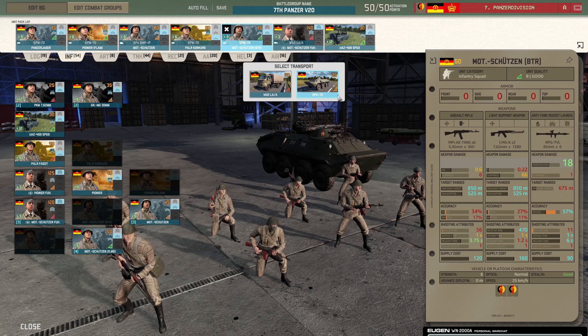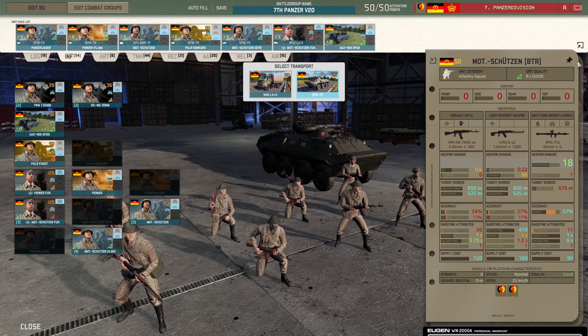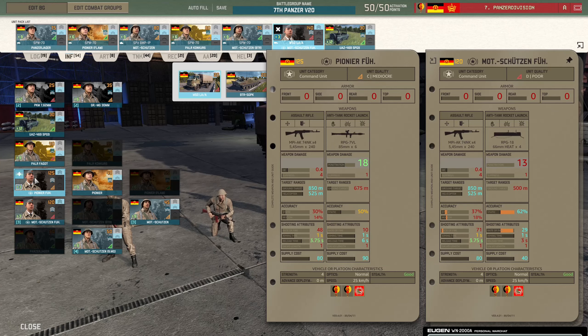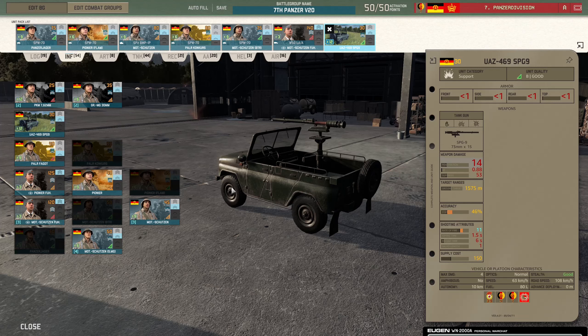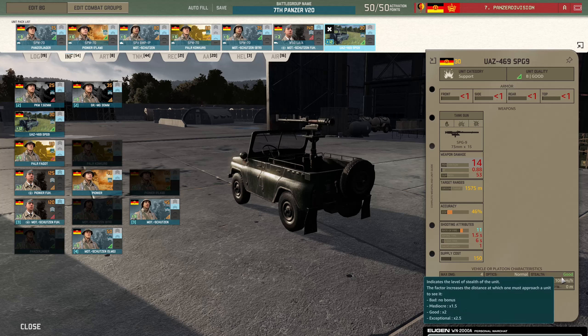I then bring Motchutzen BTR in the SPW-70 because the SPW-70 is a BTR. You can only bring one card, otherwise I'd bring two. They cost five points more and have one more man. I bring one card of leaders, taking my total CV count up to nine, in the fastest possible vehicle — a truck since I don't have access to an SPW-70. Then I bring SPG-9 trucks, which are really good and have taken the meta by storm. They're good around the back and sides supporting the push, can't take a punch but have good stealth.